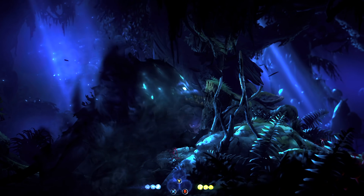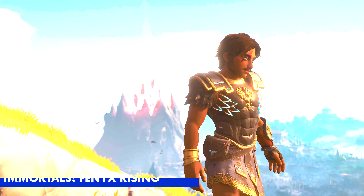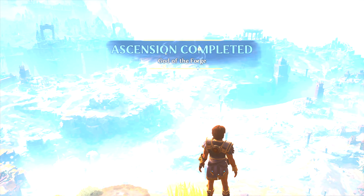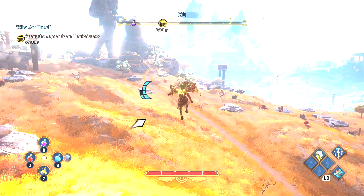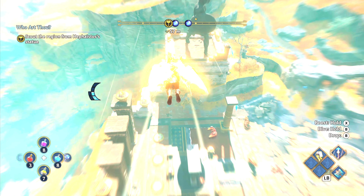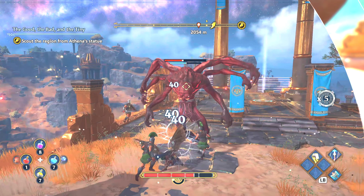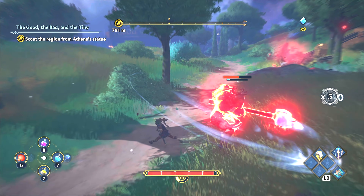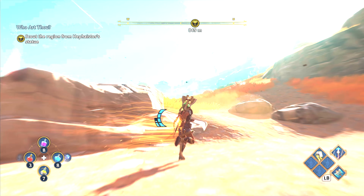Next, we have another Ubisoft game, and this time it's the new IP Immortals Fenyx Rising. Taking a more artistic look with its visual design, this stands shoulder to shoulder with Watch Dogs Legion and Valhalla, and in some aspects surpasses both. It offers quality and performance mode options, though the slight increase in visual fidelity isn't enough for me personally to justify the drop in frame rate. From its gorgeous landscapes and draw distances that stretch far off, this isn't just an incredibly fun game to play — it's one to stop and take screenshots of. Not only is it an excellent enhanced Series X game, it's one of the best games on the list. Colorful and vibrant, Immortals Fenyx Rising is right at home on next-gen systems.